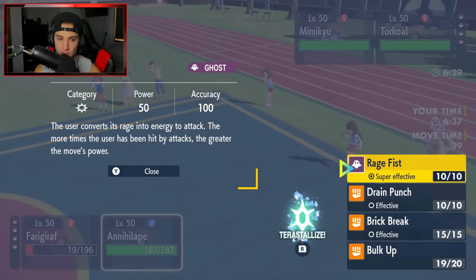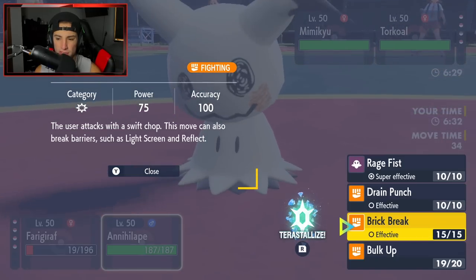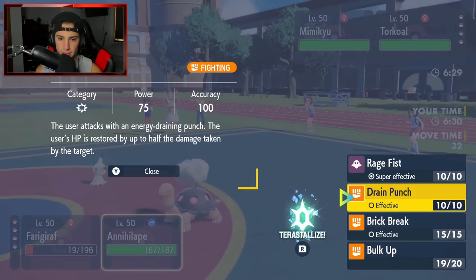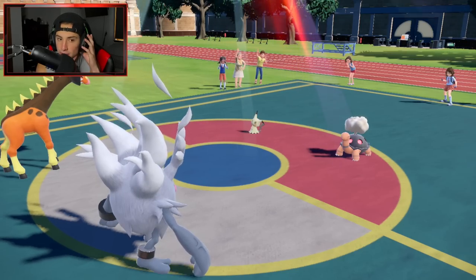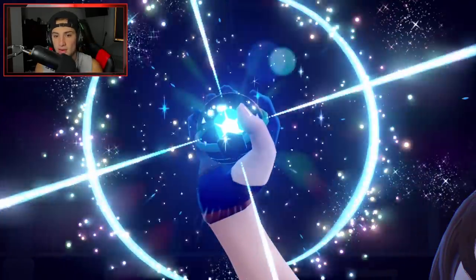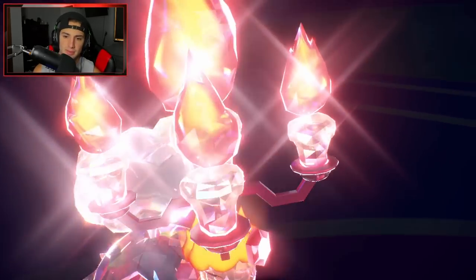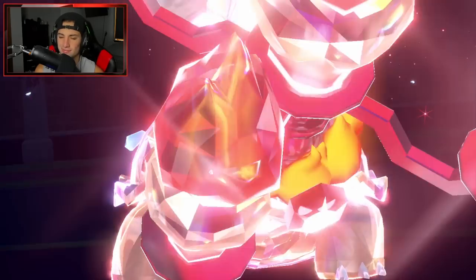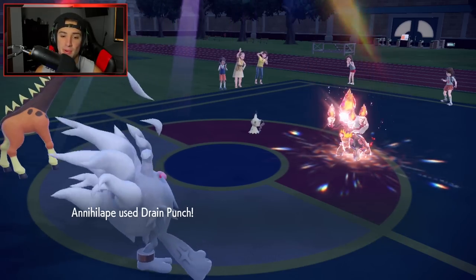I could go into Rage Fist if I want to, but it's only 50 base power. I think Drain Punch is going to be better into the Torkoal, just in case he wants a Shadow Sneak into me. We're going to see a Tera type coming out — probably Tera Fire from the Torkoal. I do have Electross and Garchomp in the back end. I feel like we're really thriving with this battle, especially after sealing the Trick Room. We're sitting in a hot spot — solid start from us, and we're Bulked Up.